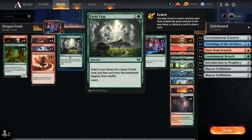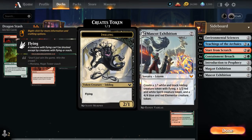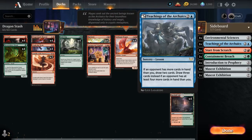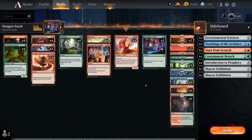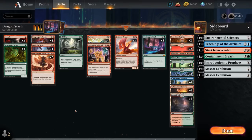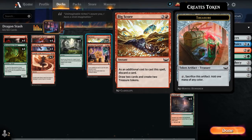At three mana we have Field Trip for more ramp, finding a forest and letting us learn one of our seven sideboard lessons, which include double Mascot Exhibition as a nice mana sink. We also have Teachings of the Archaics — a blue card we can still support thanks to all the treasure tokens — and our pathway, which can potentially be played on blue if we already have double red and green sorted, letting us draw extra cards and refuel.